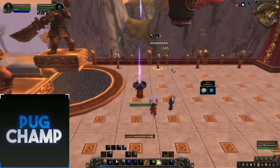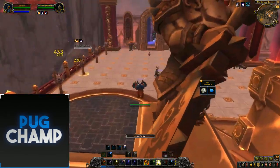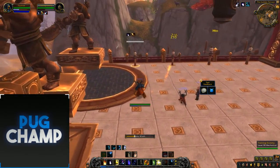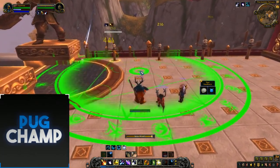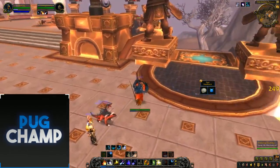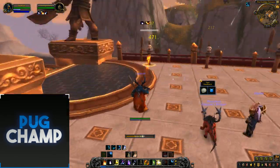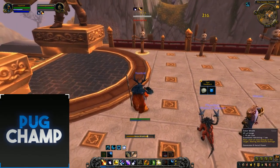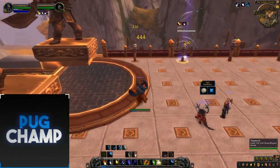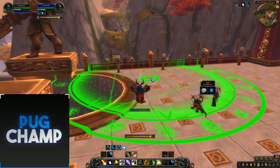When you're using Stellar Drift you've really got to be utilizing how much you're moving within it. Just make sure your dots are kept up on the target at all times. If there's a small burst where it's single target, go Solar Wrath because it's quicker. Then when it's one or more targets, just Lunar Strike, Lunar Strike, Lunar Strike — because it's going to hit two targets and just do so much DPS.